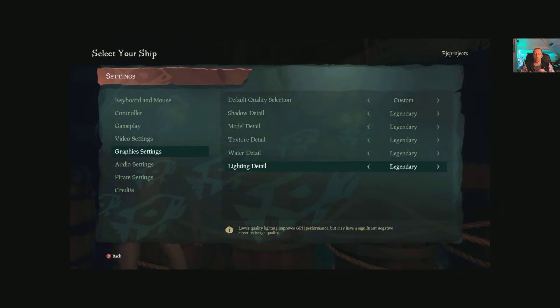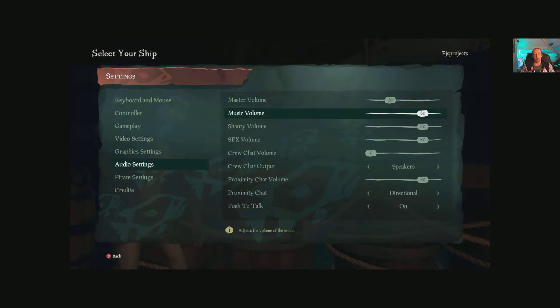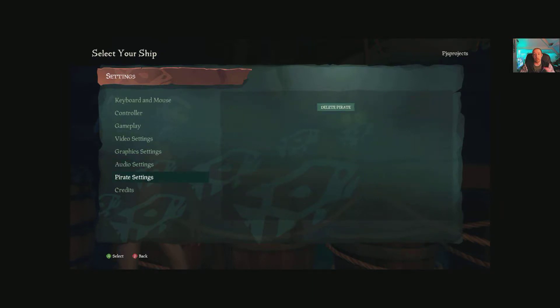For audio we have master volume, music volume, shanty volume, sound effects, crew chat volume, and crew chat output - so speakers or headset. There's proximity chat with directional, non-directional, and push to talk options, plus proximity chat volume.